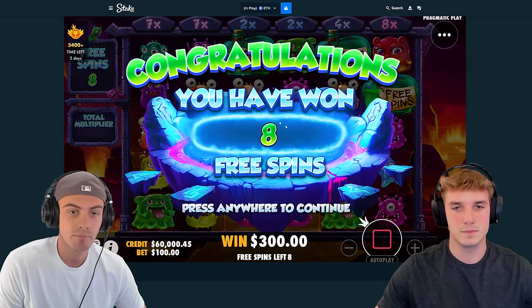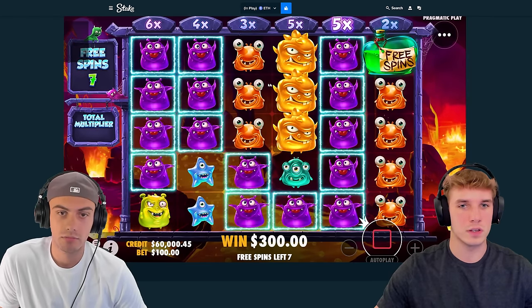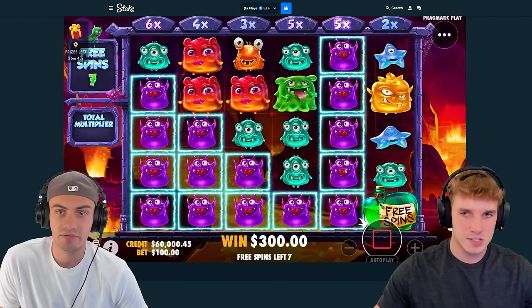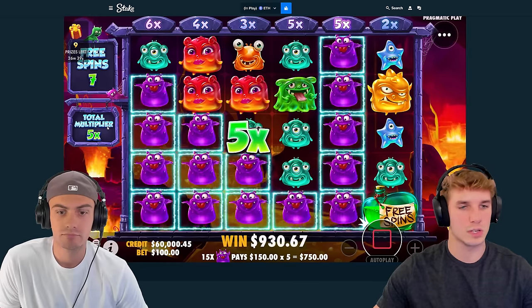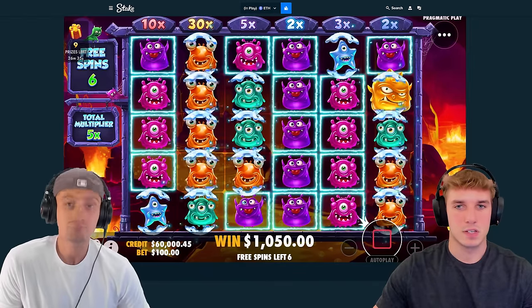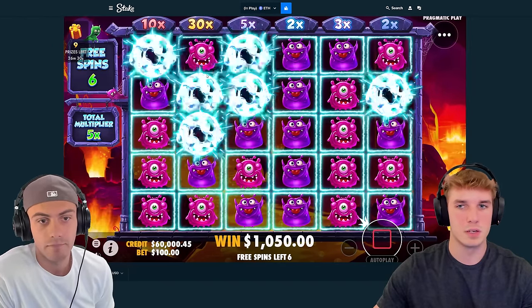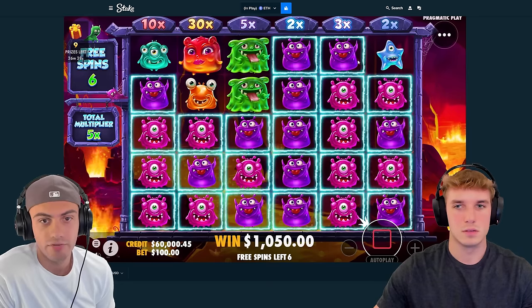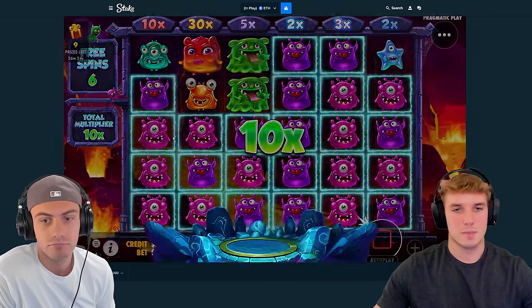You guys are gonna like it. We got a 5x because these guys stacked all the way up to the top - you need like eight of the symbols to connect and then you get a sticky multiplier for the total. See, this is all the way up to the two, so now we're gonna have a 7x. And if we get a few more we'll get a 30. All these pinks - now we're on a 10x total, so the higher the multi the better the bonus buy is gonna be.